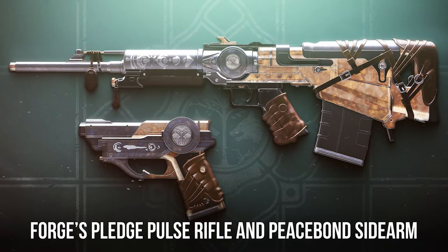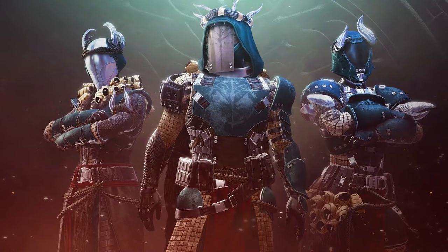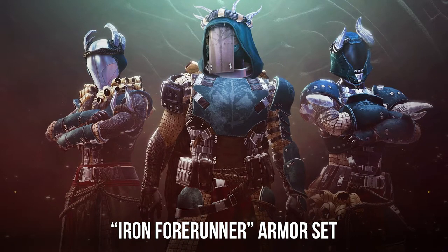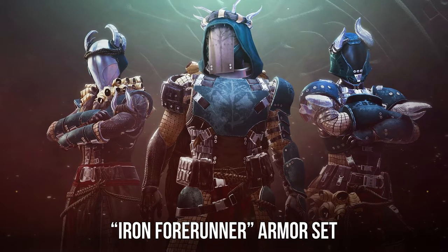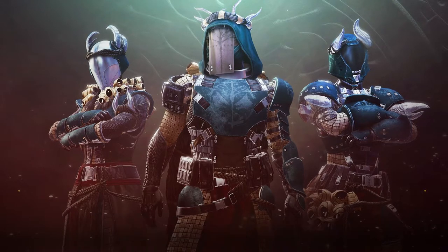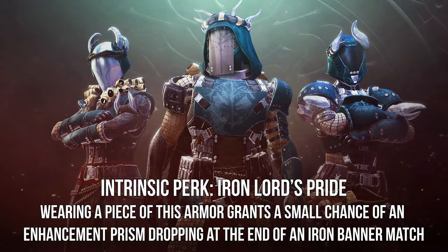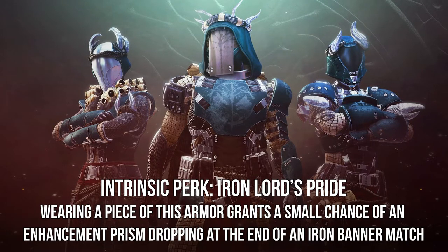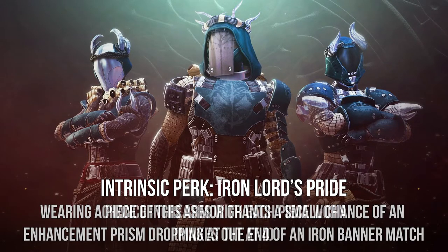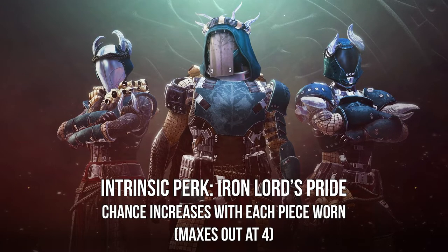As well as the two new weapons, we're also getting a new set of Iron Banner armor called the Iron Forerunner Set — lots of beautiful horns. This new armor set will come with an intrinsic perk called Iron Lord's Pride, which grants you a small chance to get an Enhancement Prism at the end of an Iron Banner match. You can increase this chance by wearing more pieces of Iron Banner armor, but it maxes out at four pieces.